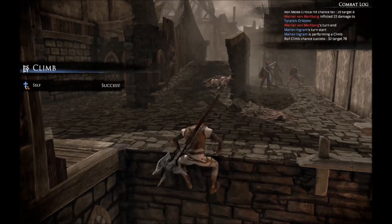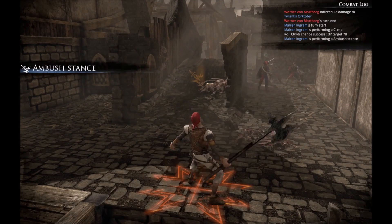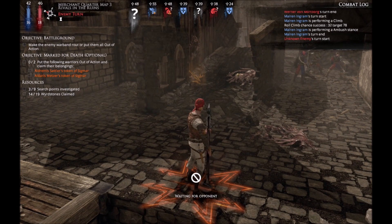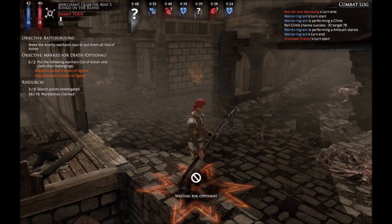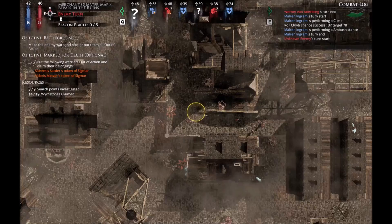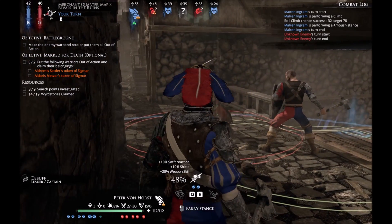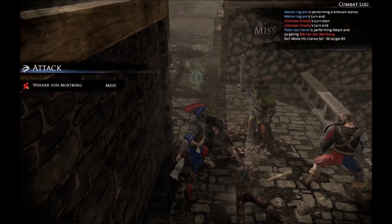Here we go. Hit. I don't have any action points to move forward. If I could, I would have moved him towards the left to shield that point of entry. Because these guys are already blocking. Let's see if we can get a charge in. I don't think so — the spot where you would need to go is too small.